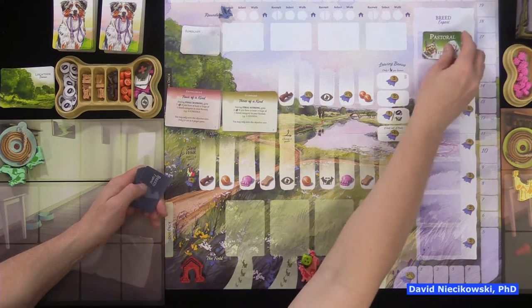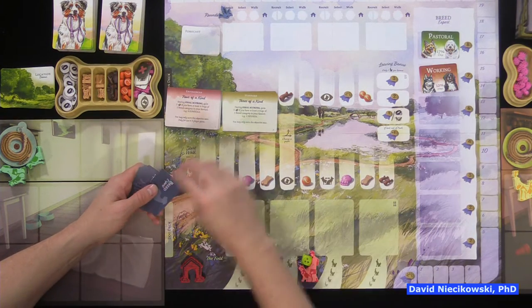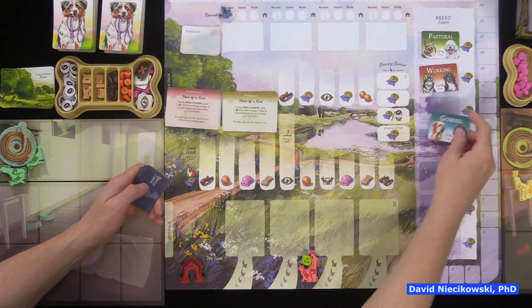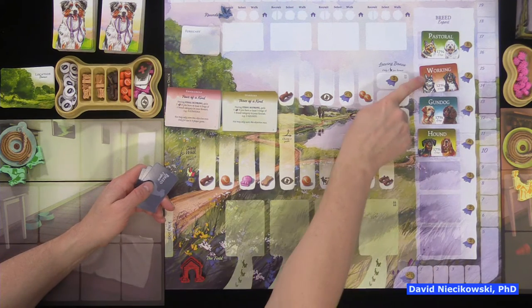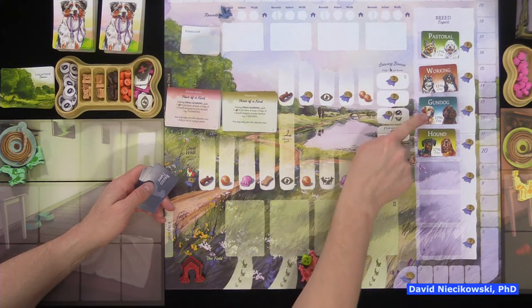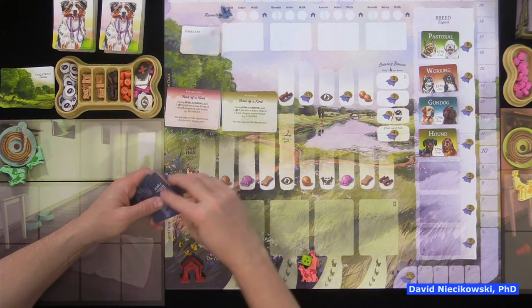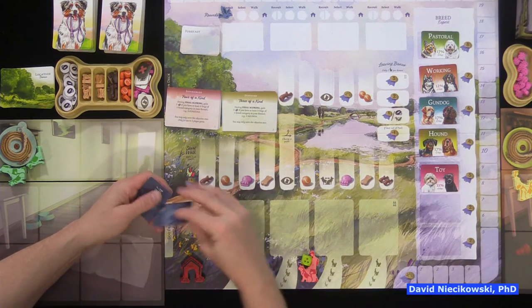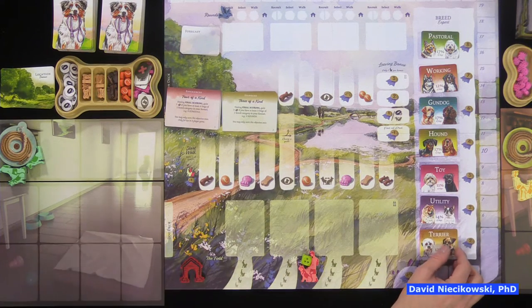The pastoral breed is worth eight reputation, working is seven, gun dogs is six — this game is made in the UK so that's more of a British term. Hound is four, toy dogs are three, utility is two, and terrier is also two.